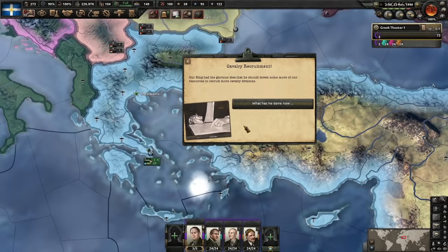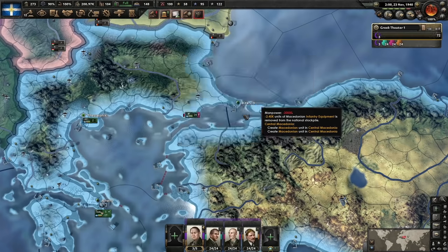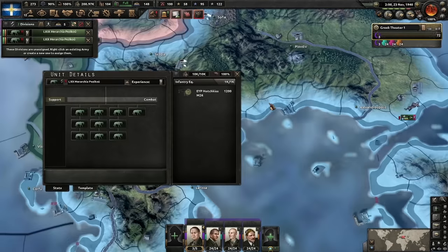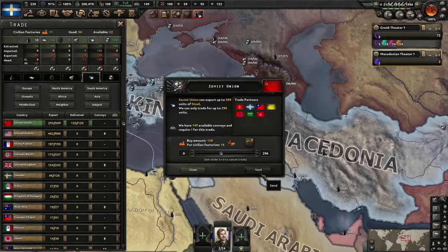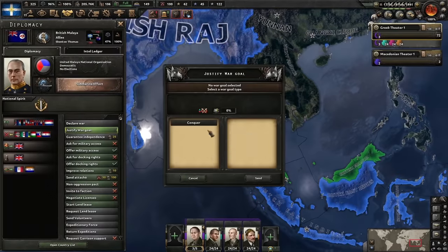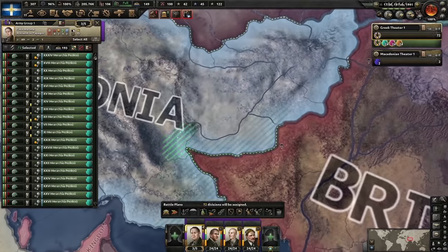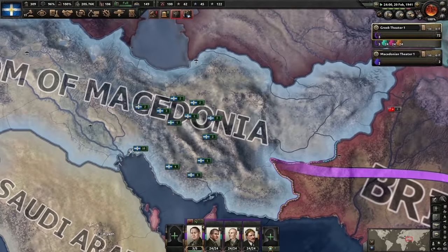Cavalry recruitment — our king has the glorious idea to invest more resources to recruit more cavalry divisions. We've just lost loads of manpower and gained more... horses. Yay. More steel. Time to execute the second part of the plan: justify on Malaysia, place army on the border of the Raj — let's go!